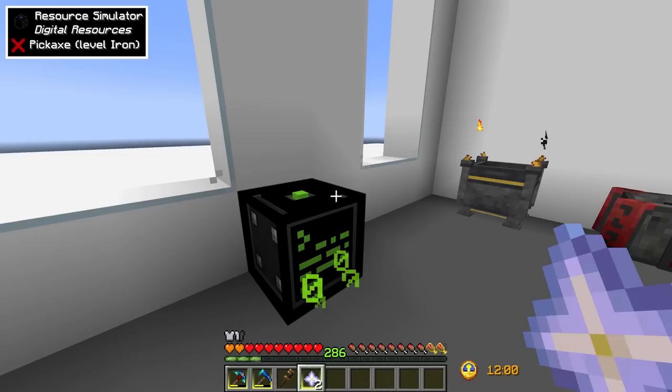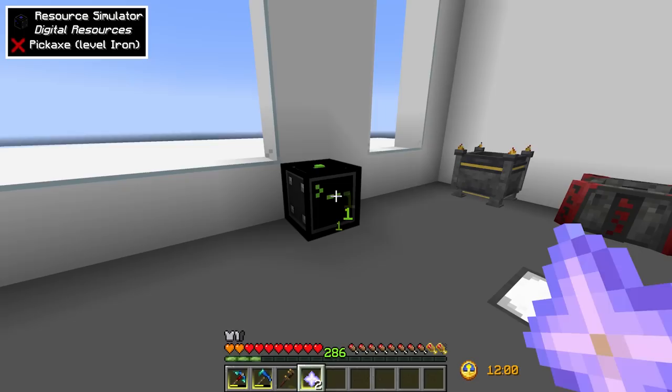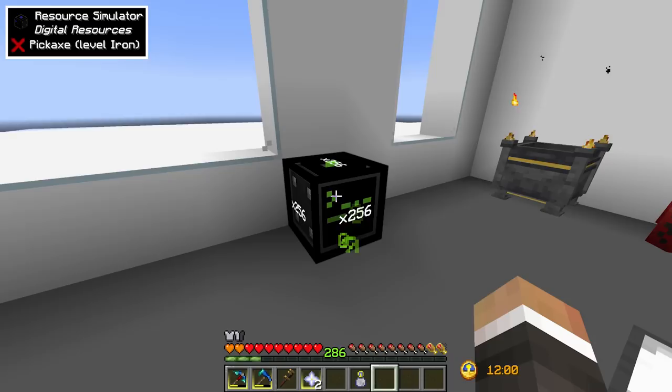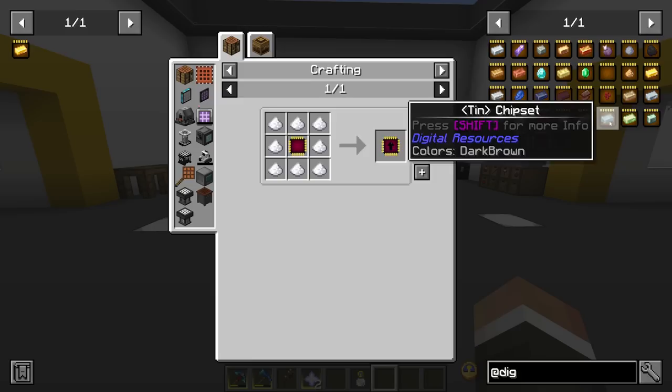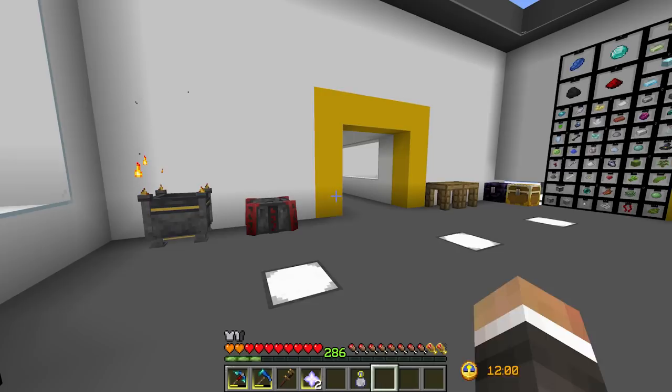To make the gold chipset we need a regular chipset - the only thing we're missing is netherite, and as luck would have it we are making netherite scrap. There is our chipset, and there is our gold chipset. Just like with the netherite chipset, if we drop that in and give it a little help with the time in a bottle, that should start producing gold fairly quickly.